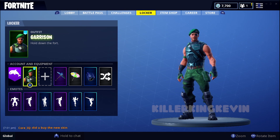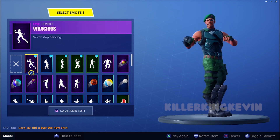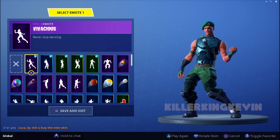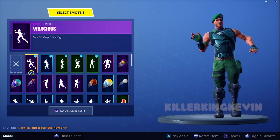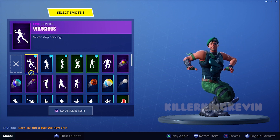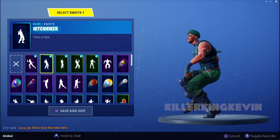Hey everyone, it's Clicking Kevin, and I have the new Garrison skin — description is 'Hold Down the Fort.' This will be in the daily item shop; it won't be featured because it is a green skin. I'm going to do the unreleased emotes with it. There's the Vivisius — pretty cool emote, actually pretty good. It's a cool skin for around 800 V-Bucks, not bad compared to some skins.